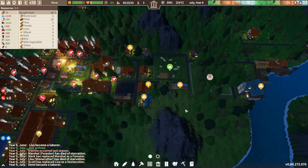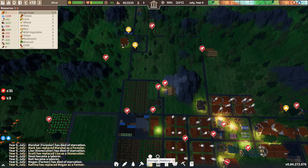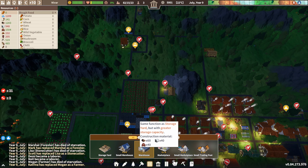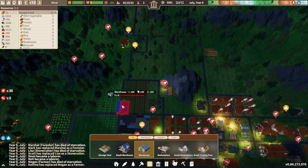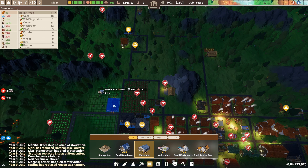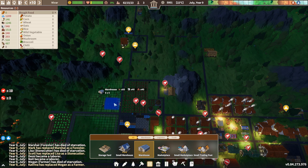I mentioned before that we might need more storage, and we certainly need that. We do have the small warehouse and a normal warehouse, and I mentioned I want to build something around here. I have a lot of storage here — all full — some over there, all full as well. I think this would be really beneficial.